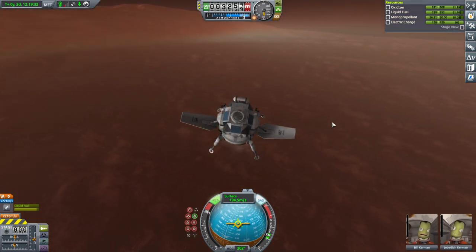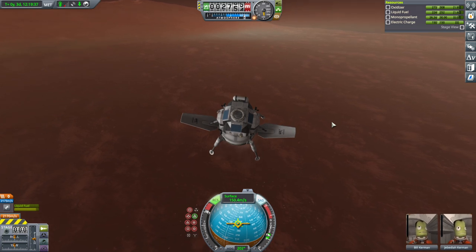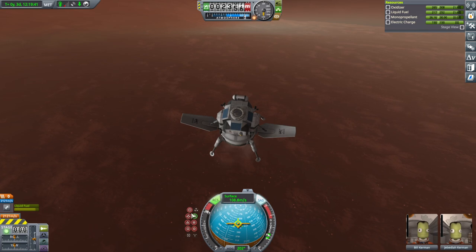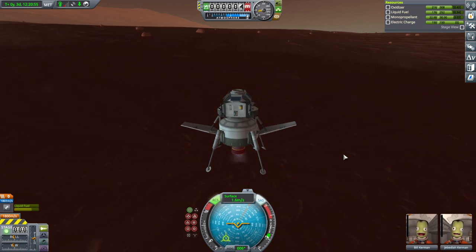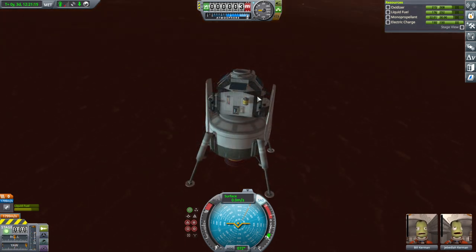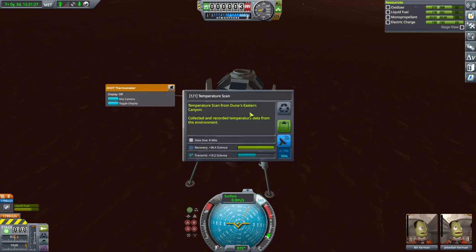Retro. Hopefully some of those are Duna Stones. Okay, we've landed. RCS off. Checking biome. We've got that data — the other temperature scan. Eastern Canyon! The other one was a zero anyway.